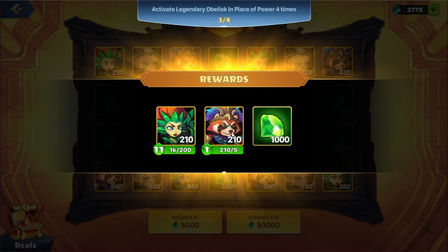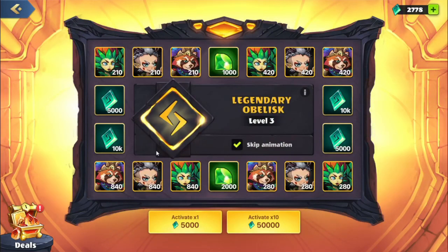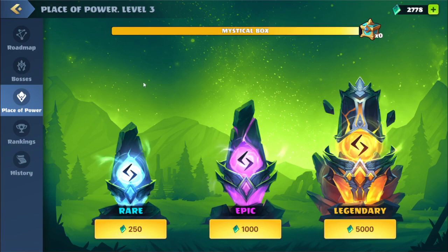We got the new hero, which is good, and we got some gems — which are actually useful because now we can do Legendary Draft. We are a little short on runes right now, so we'll need to get some more by doing battles offline. We will see you guys later.